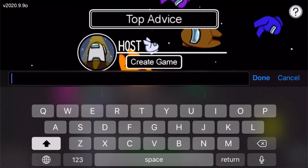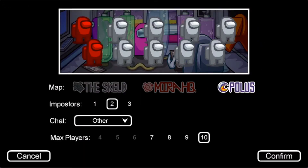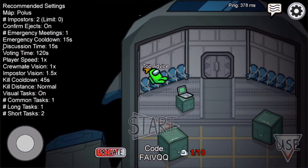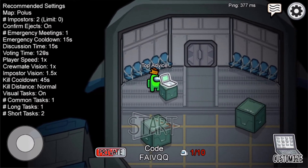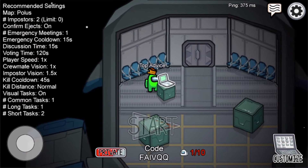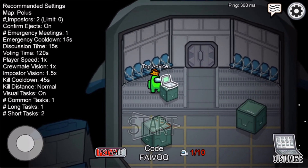If I host a game right now — as you can see, confirm — you can see at the bottom there is a code. You need to enter that code and you can join your friend's game.